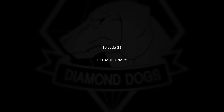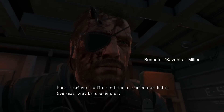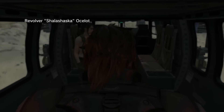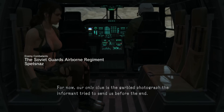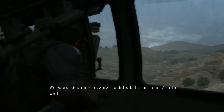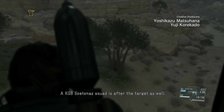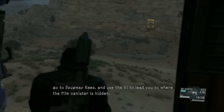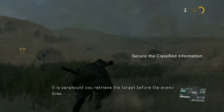Let's see what's so extraordinary about this guy. Boss, retrieve the film canister our informant hid in Spooky Keep before he died. It contains vital information on Skullface's plan. Our only clue is the garbled photograph the informant tried to send us before the end. We're working on analyzing the data, but there's no time to wait — the KGB Spetsnaz Squad is after the target as well.